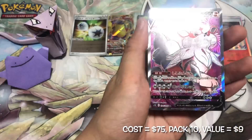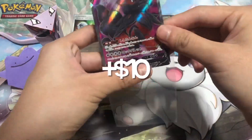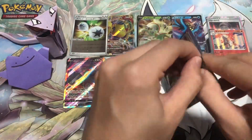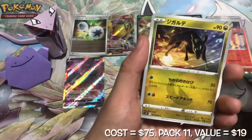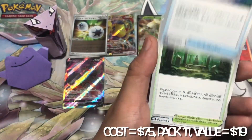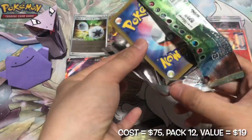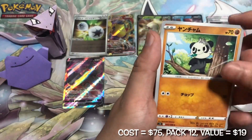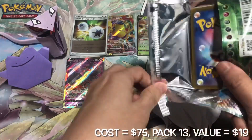Here comes our secret rare from this box. We pull the Hasunian Arca full art card. The colors chosen for this artwork are amazing. Another two packs of nothing — kind of expected it.